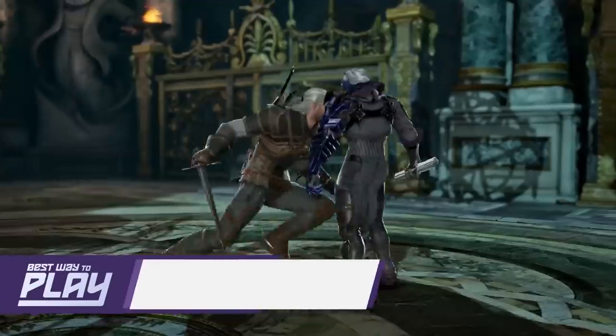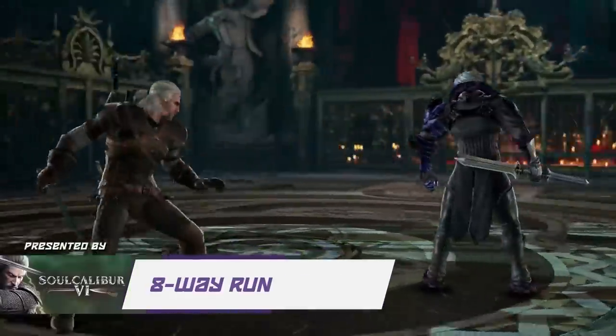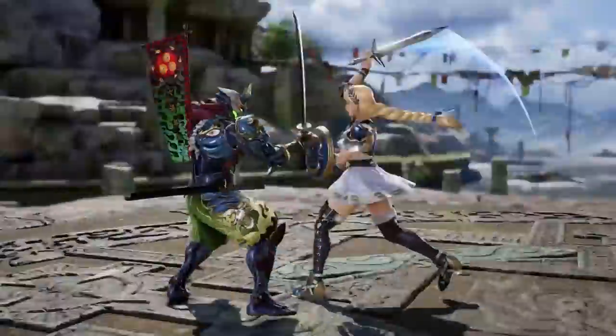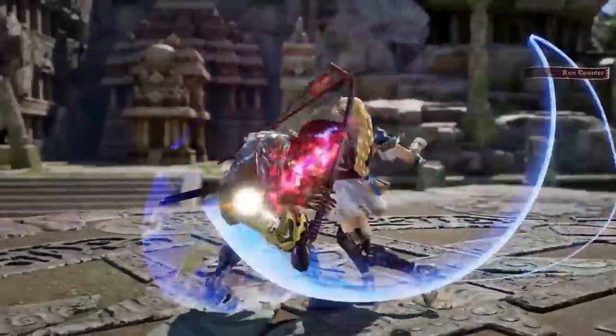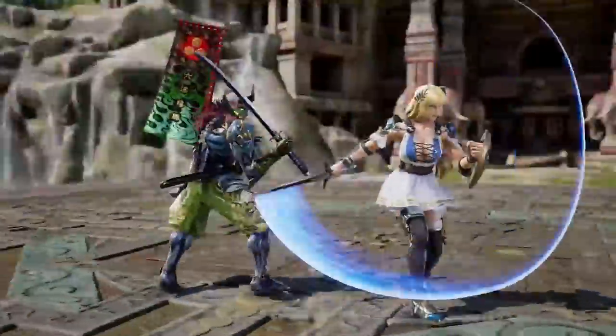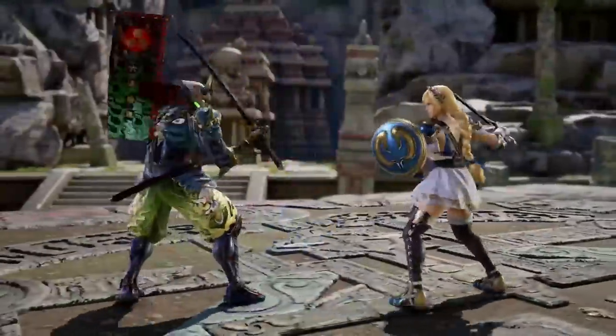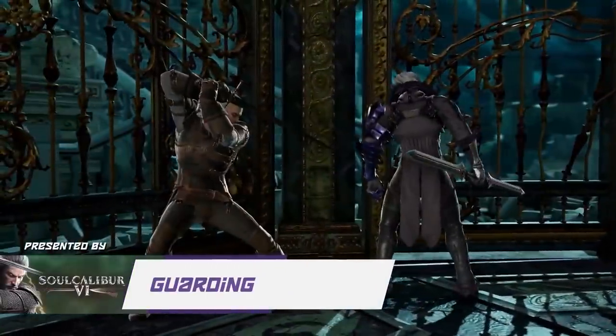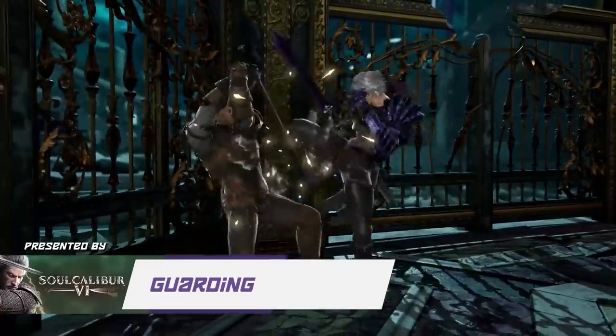Let's start with the basics. Soul Calibur features an 8-way run, allowing you to move into the foreground and background of the level to dodge attacks and approach opponents. It also breaks its attacks into horizontal and vertical hits, A and B respectively, instead of light and heavy, though vertical attacks are often the more heavy hitters. Guarding is assigned to the guard button — X on PS4 and A on Xbox — and you can kick using the K button, circle on PlayStation.